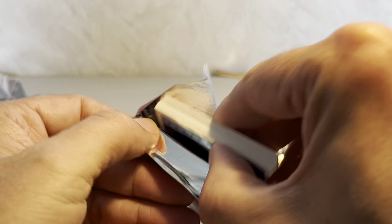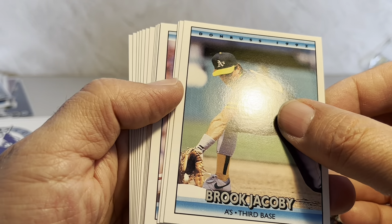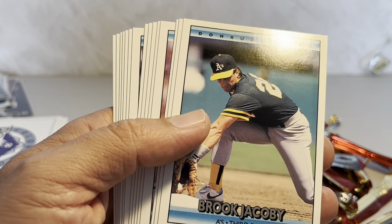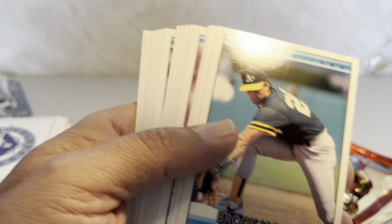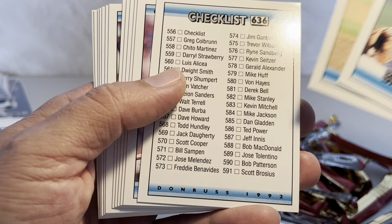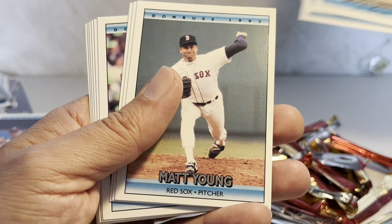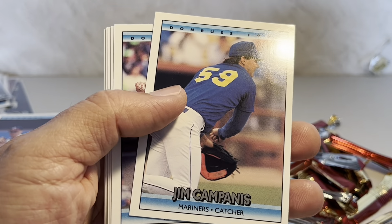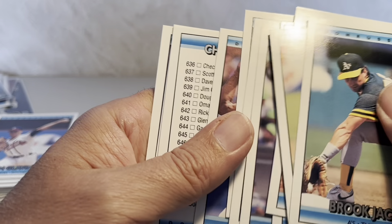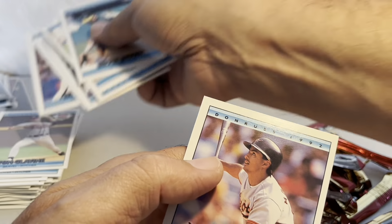Last pack — last chance. Brooke Jacoby, Doug Jones, a checklist, Anthony Telford, Tom Glavine, Matt Young — I think we've had this pack already, it's like a repeat. Another checklist, Tom Glavine again, and Chito Martinez. So there's my rip.